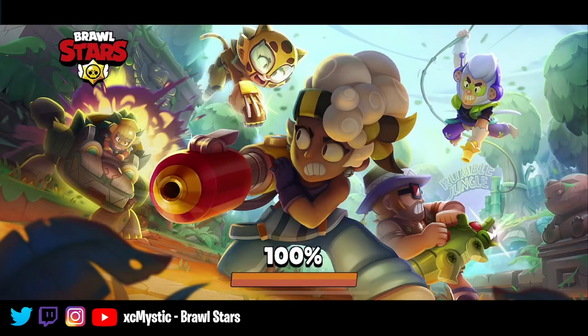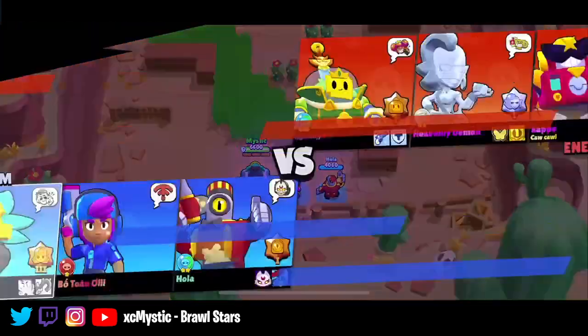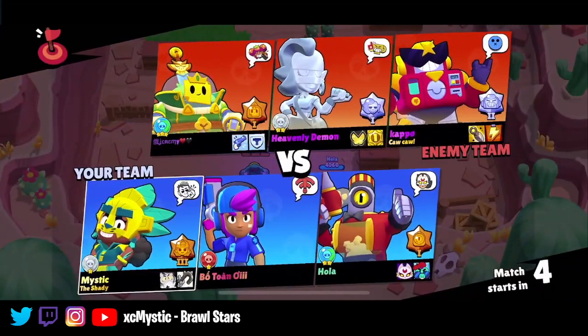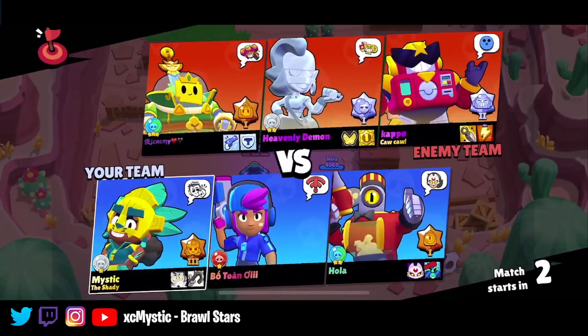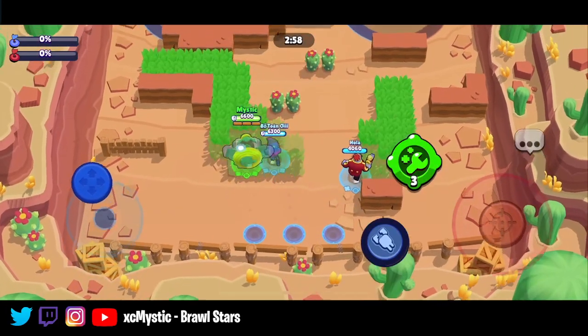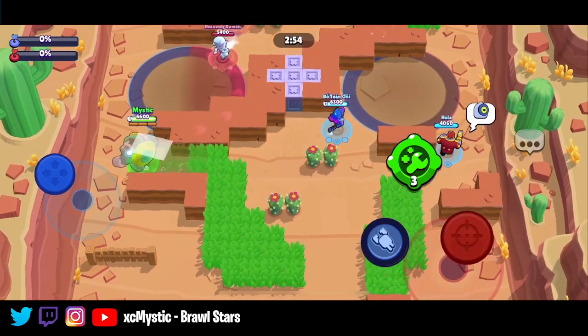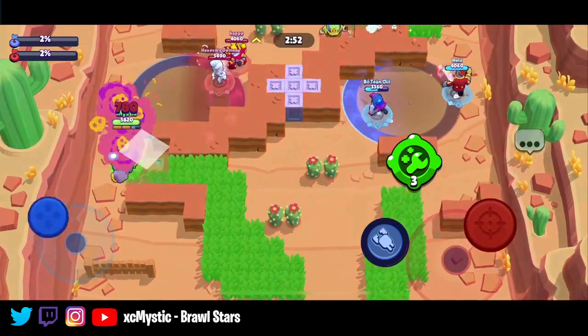I'm really sorry about my voice guys — I just thought I still need to put out content for you. So we're going to go ahead and get into this game. I'm probably going to run into Sprout and probably MZ on the side. Surge is probably going to go for that zone — okay, so it's actually Surge and MZ.